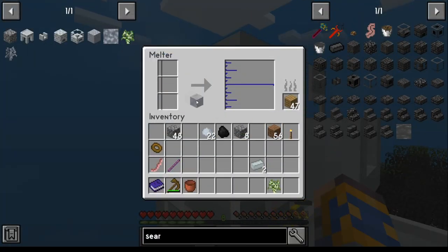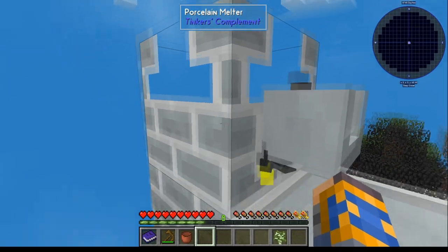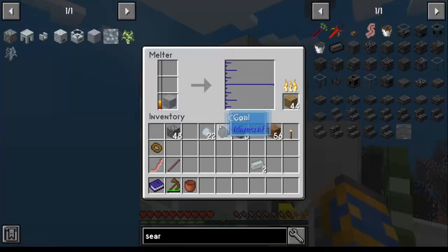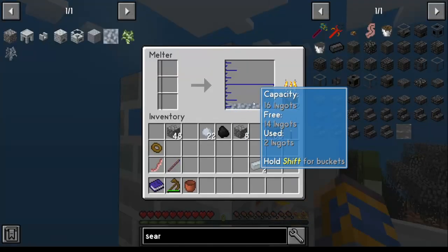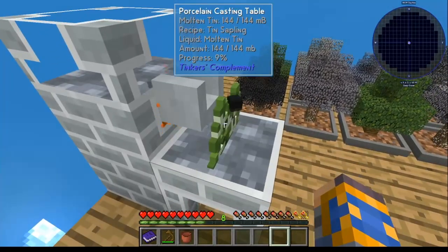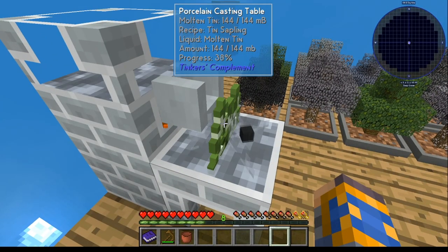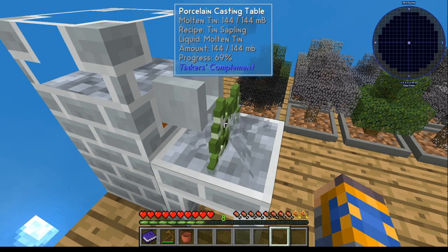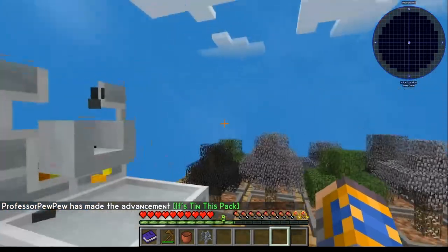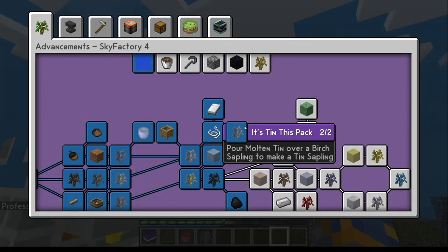At that point, take your tin amber and we'll see it cook up in the melter in a minute. Take your birch sapling, lay it in the casting table. Once it's done, you'll notice it's got two ingots in there — you only need one. Put it on and you'll see a progress percentage. Once it reaches 100%, that gets you your achievement.